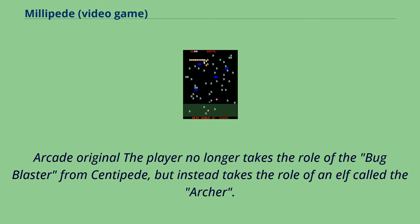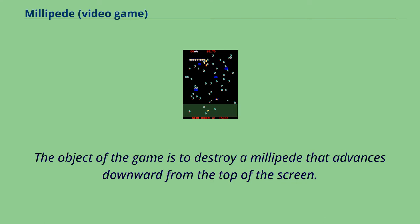In the arcade original, the player no longer takes the role of the bug blaster from Centipede, but instead takes the role of an elf called the Archer. The object of the game is to destroy a millipede that advances downward from the top of the screen.